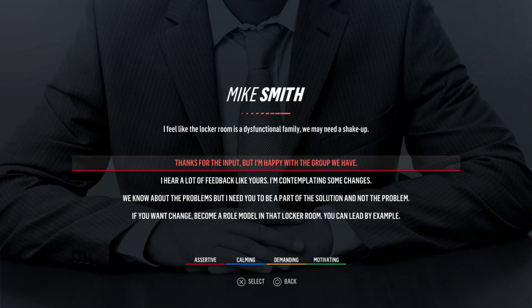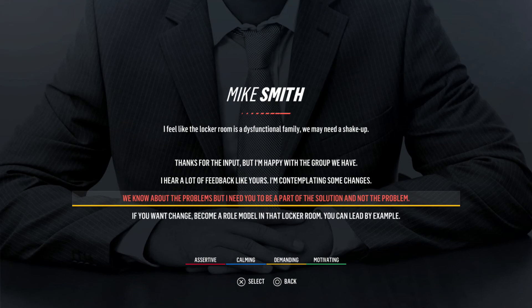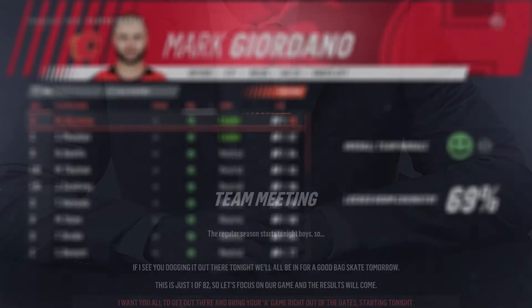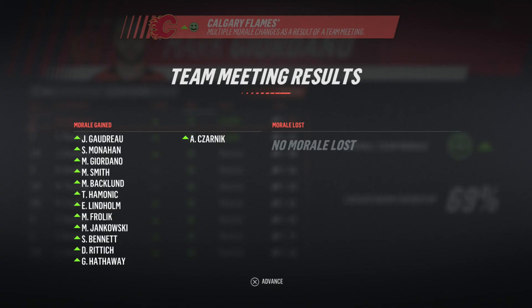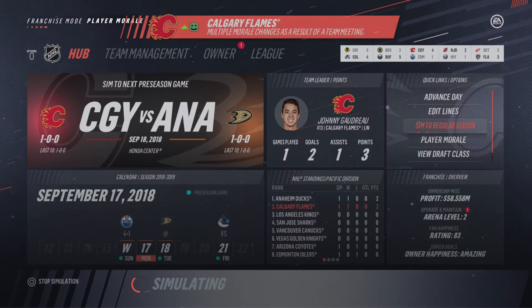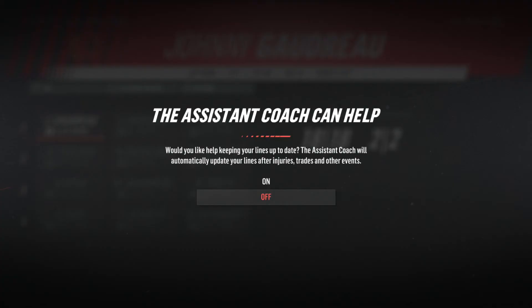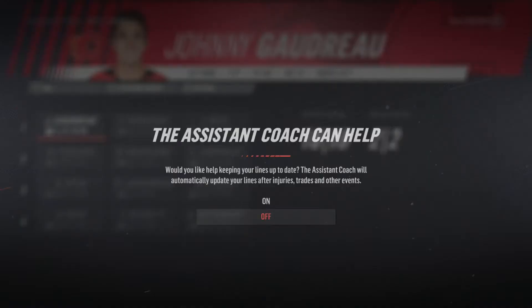Smith is here — I feel like the locker room is a dysfunctional family. We need to shake it up. I'm going to go with demanding — everybody likes that tone on this team, which is funny. All right, so the season will begin. I'm not going to look at the preseason stats — let's look at the lines though. That is something we're going to definitely need to mess with.